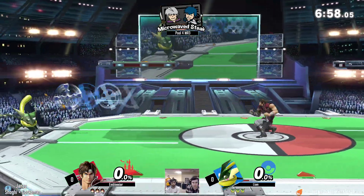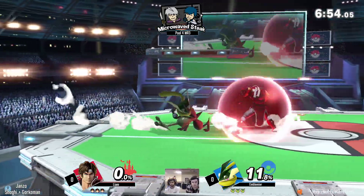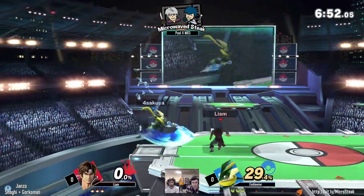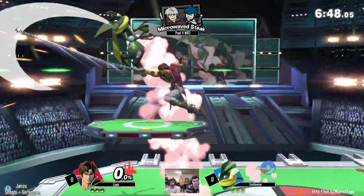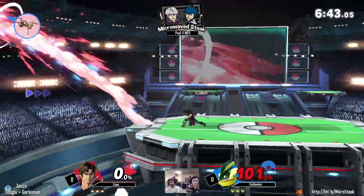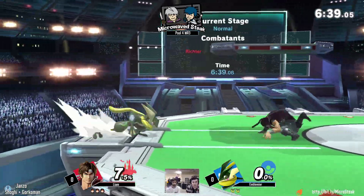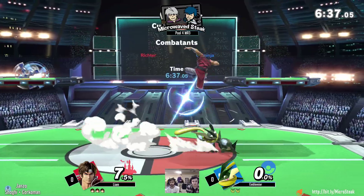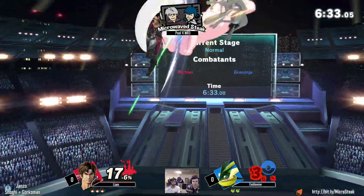In this matchup, as you can see, there's going to be a lot of projectiles — of course, with any Belmont match. Liam in that sort of situation likes to throw the axe after he gets the shield break. He can get the axe beforehand; forward smash also shield breaks. Oh, that's zero to death, ten seconds in. Axe — that's my one. Huge whip.